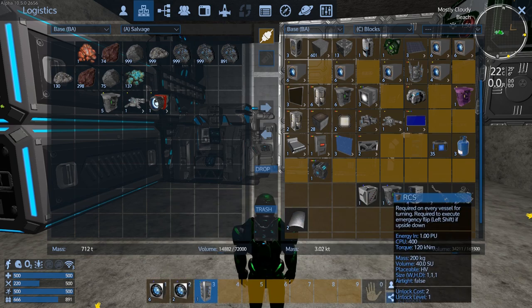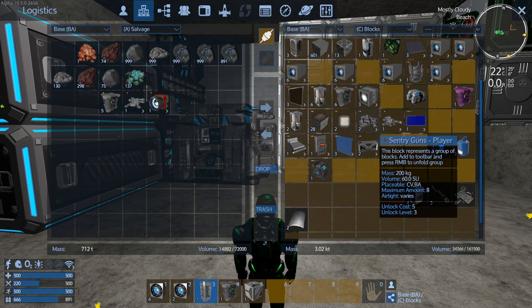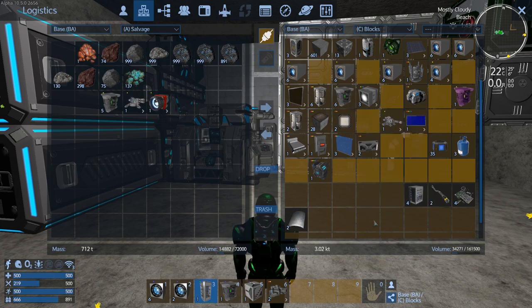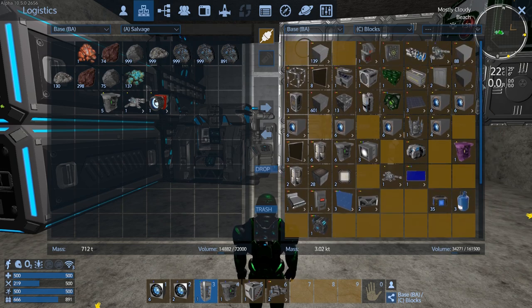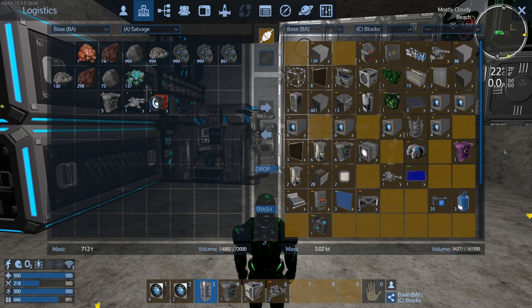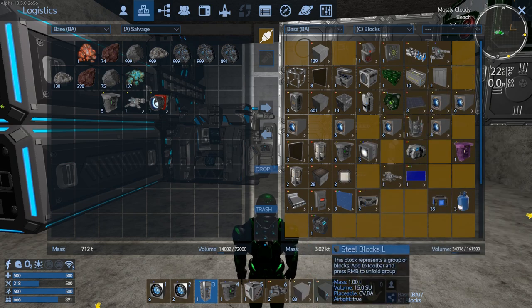Still lots of HV parts here so we'll continue to throw those in anyway. The stuff I'm going to be using for sure on the CV is pretty much all this stuff. I don't really feel like making it again although we might have to add some. Now let's check out the hardened steel blocks - that might help - and the regular steel.